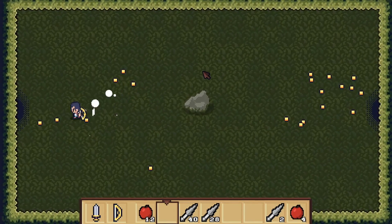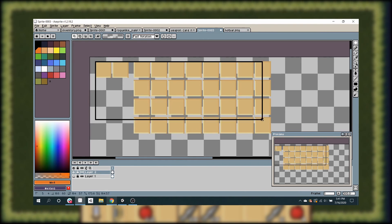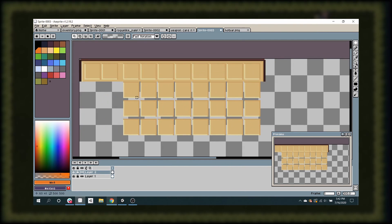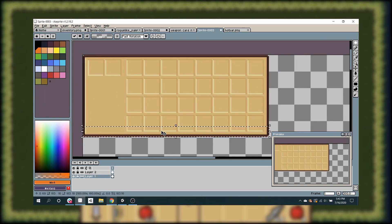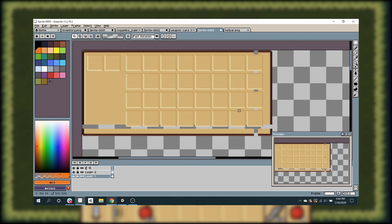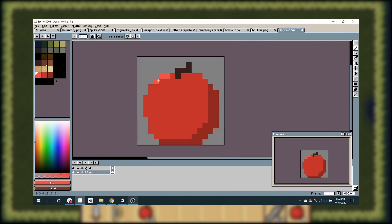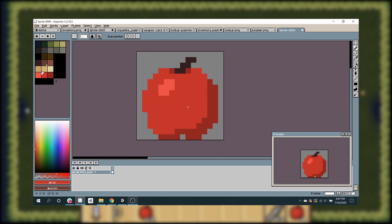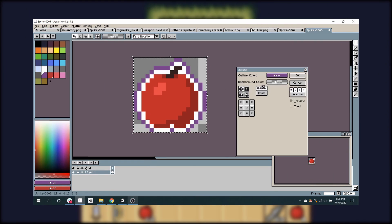First things first, I started out by drawing the inventory and UI elements in Aseprite, which I found is a good way of mapping out the UI without mucking things up with code. I'm by no means a professional UI designer, but I did borrow the technique of drawing the layouts out beforehand, which is a faster way to iterate and find a good design before actually spending the time to code any interactions. I also drew up some quick items to test with, starting with an apple — because what RPG would be complete without a generic health restore fruit — and then a kunai-inspired knife.